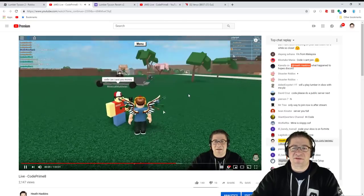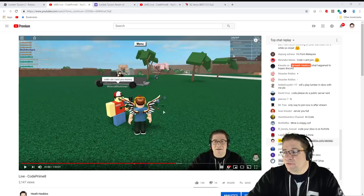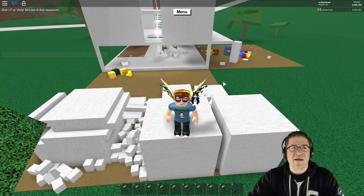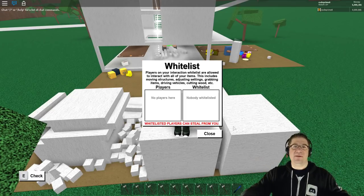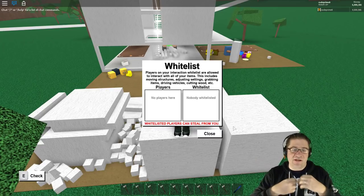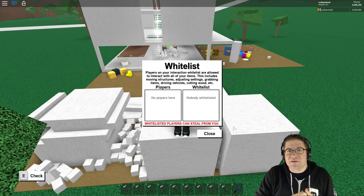In order for somebody to delete your base, you have to whitelist them. I'm going to show you the next little part I always warn against. Menu. Whitelist. Big, bold, red text: whitelisted players can steal from you. Period, end of story. If you whitelist somebody, they can steal from you. They can take your entire base, they can take everything away. That's scary, right? It makes you second guess — maybe I probably shouldn't whitelist the person that's asking to be whitelisted or asking for money or something like that.